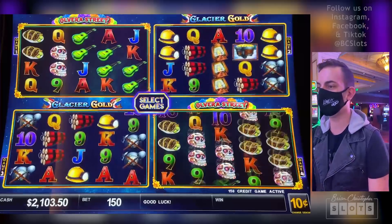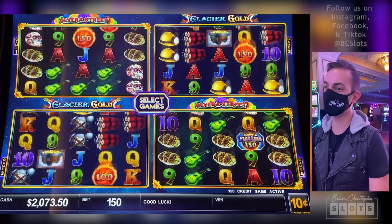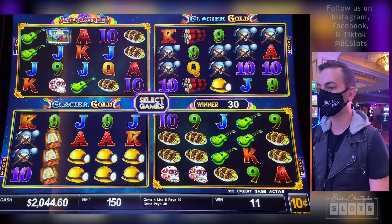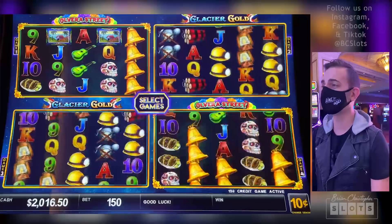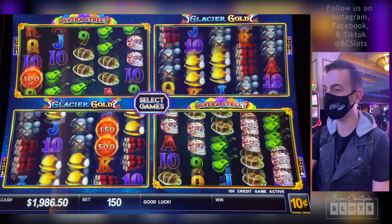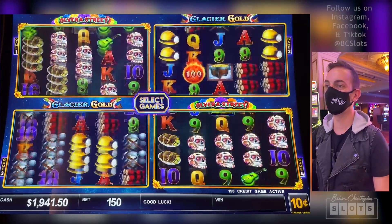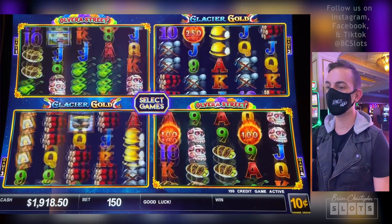We're still up $100 — let's keep it up there. Give me that bonus quickly or give me a big line hit. Two more spins and we're back at even. Do we need that bonus right now? We are back at even. Don't let me down, $15 bets. Two of them.